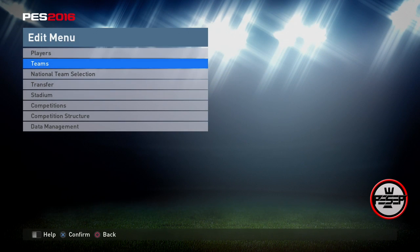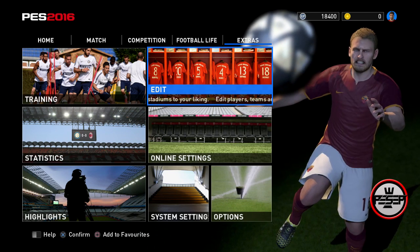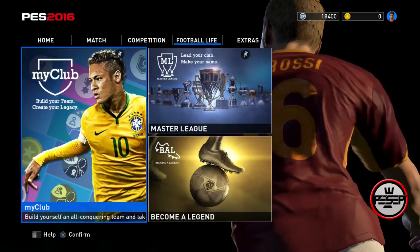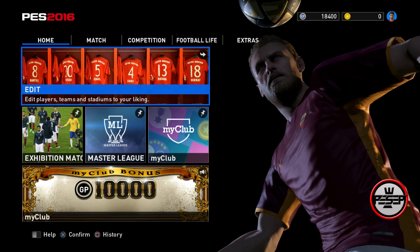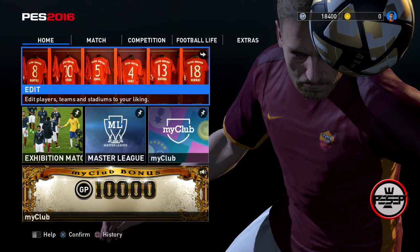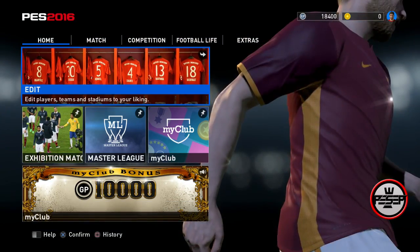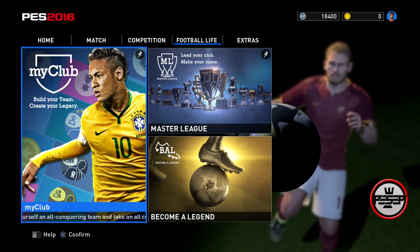Make sure to do every single thing in your edit mode. I may put in the description every single thing you need to do. Some people say they can't be bothered for just 100 GP, but it all adds up - 18,000 GP is not nothing, and you can manage your team for a couple of months easily. I'm not telling you to spend money, but there's nothing wrong with spending 20 pounds for the whole year on a game you love. Anyway, you've seen how I got that 18,000 GP - now let's start MyClub and I'll show you how to get your free coins.